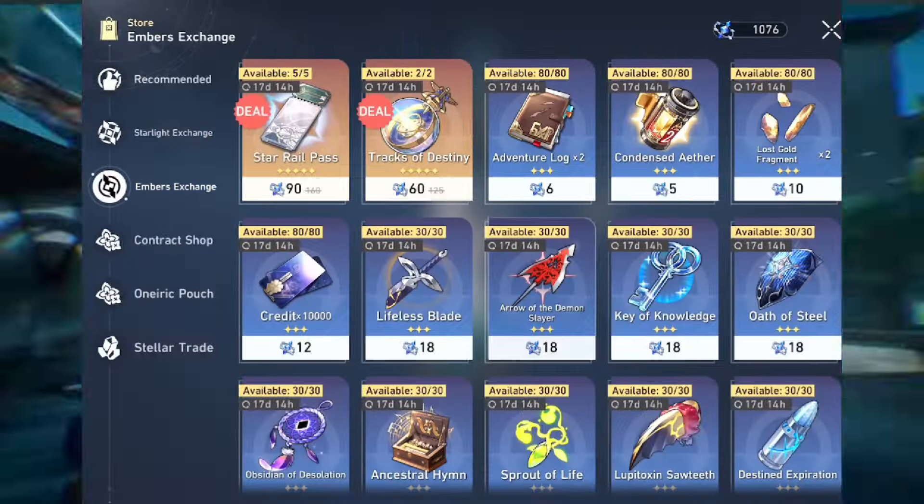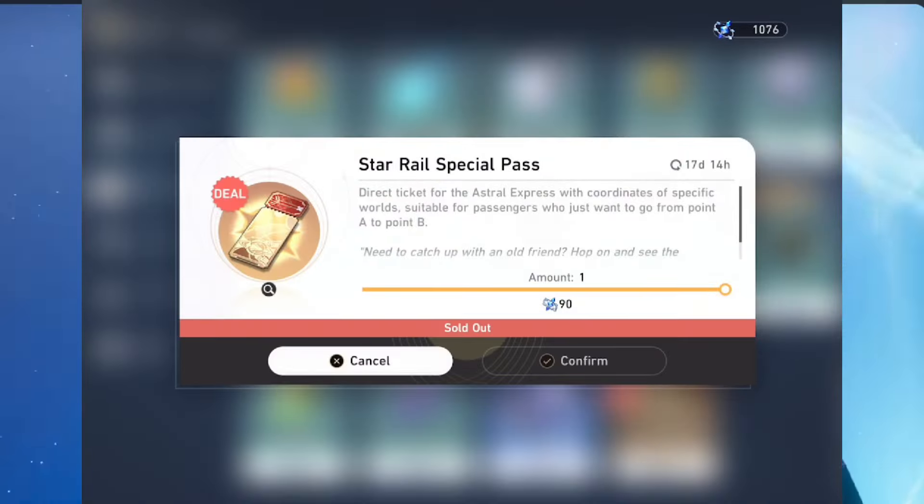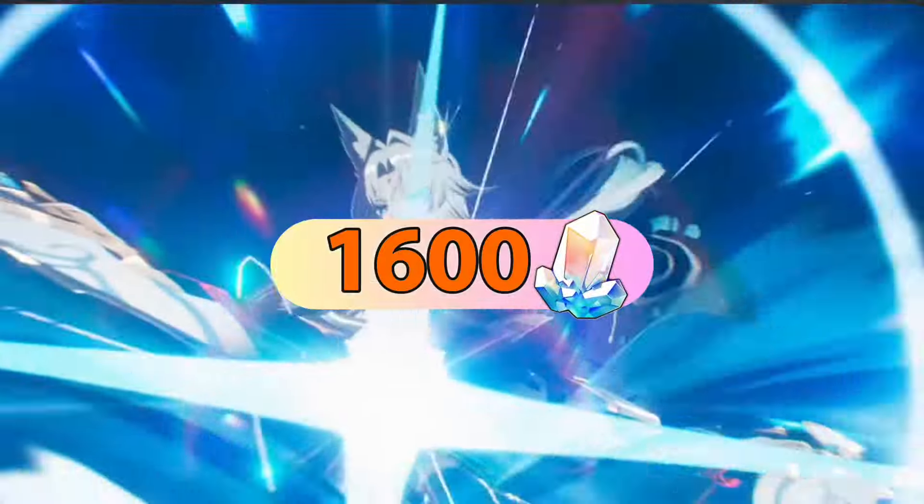The Embers Exchange shop can give you up to 5 special passes and 5 normal passes during this update, which is worth 1600 Stellar Jades.